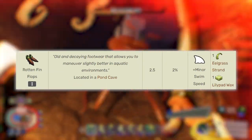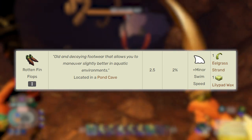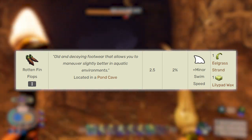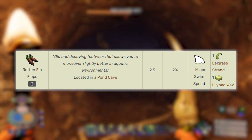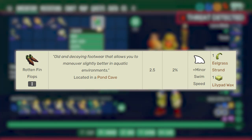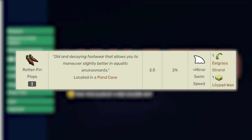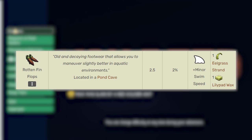The Rotten Fin Flops give you a 2.5 in damage reduction and a 2% in damage resistance, compared to a 6% and a 2.5% for the regular version. The Rotten Fin Flops have a minor swim speed upgrade, compared to the swim speed and major swim speed of the Fin Flops and Fin Flops Plus. They both also give you sprint distance, which the Rotten does not.